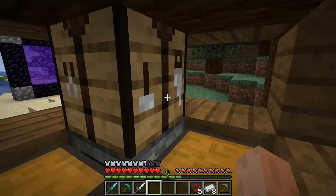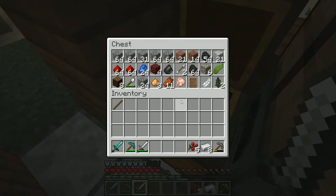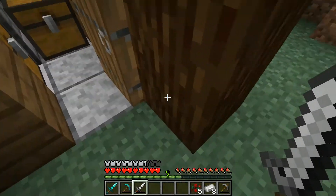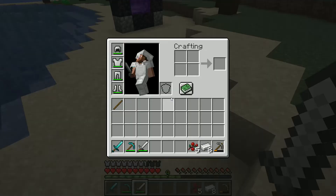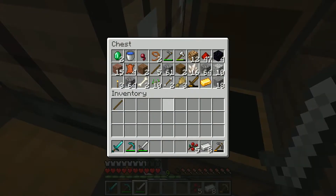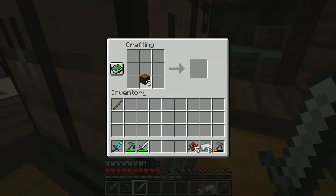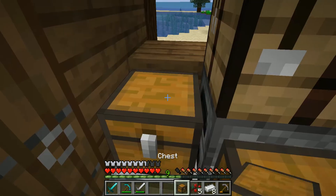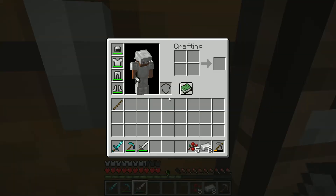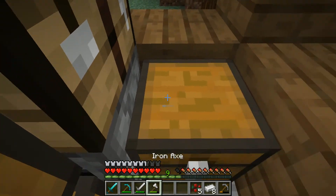I don't know what to do here. I mean, I could hunt for enderpearls, but I'd have to wait until night for that. So what I'm gonna do is just do the other part of getting nether stuff — going to the end — that is to get blaze powder. We need eyes of ender for our ender chest.